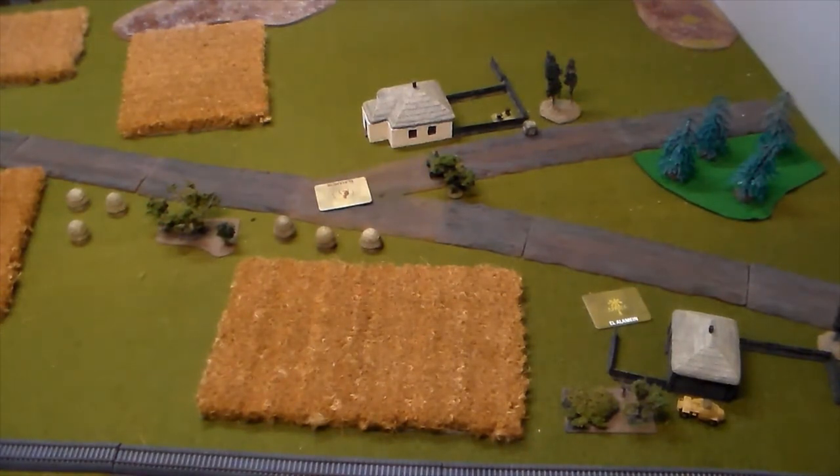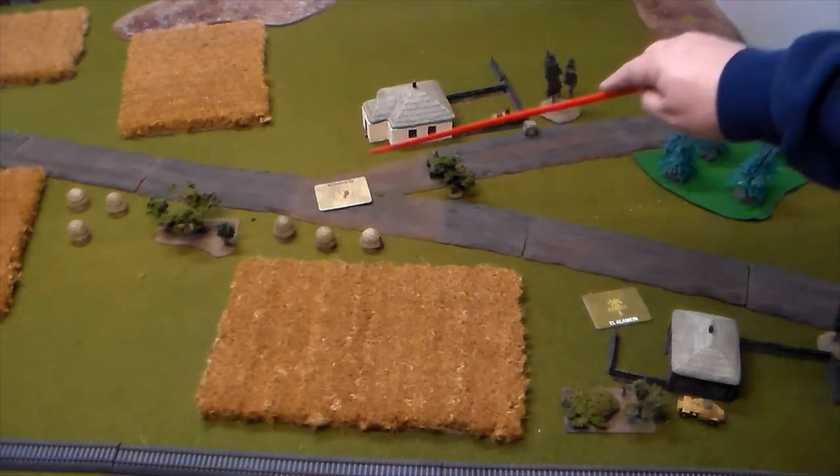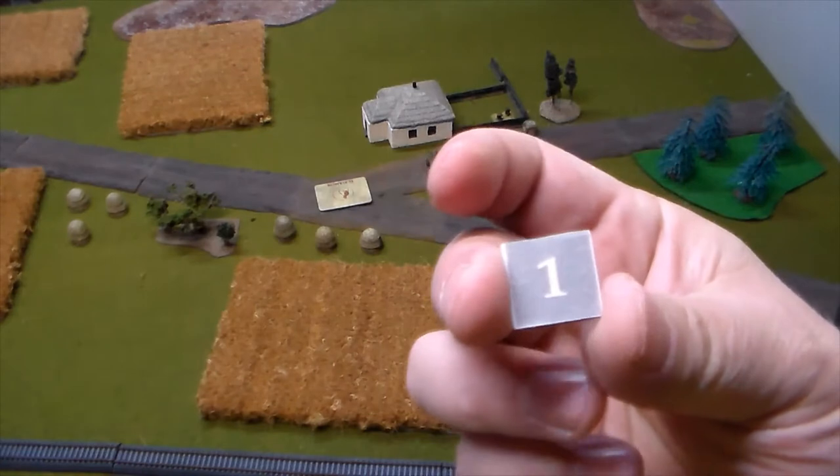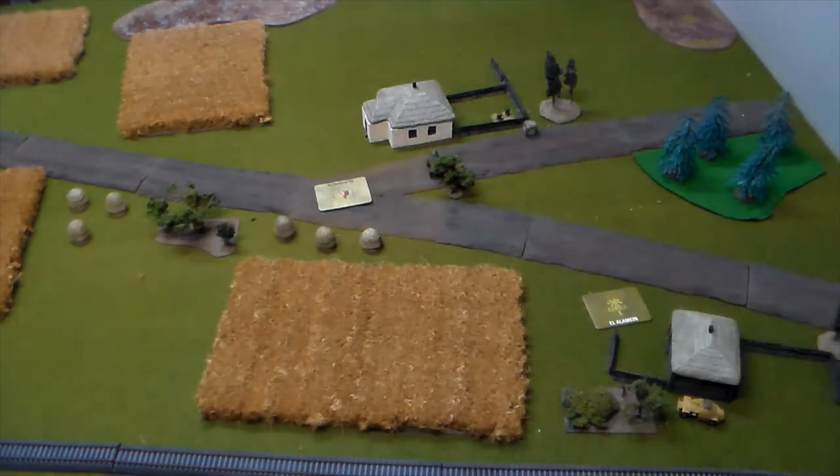The Russian armored car did a double run from starting position over to behind the trees, cowering a little. He's within five inches of the objective marker, so the Germans had to draw another battle rating chit. These are the risks of solo play — you just have to play each side to its best advantage. Remember, this is meant to be fun. That's the end of the Russian part of turn one; now we look at the Germans.